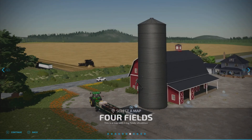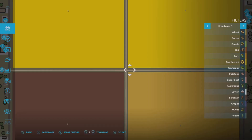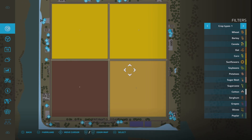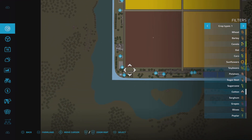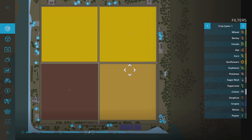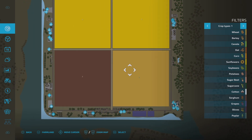We are going to check out the US edition. This is where the game starts you in all modes on both maps. As you can see, four massive fields. I'm in new farmer mode in the US edition. The layout, sale points, and everything visible on the map doesn't change between editions — it's just the equipment tweaked slightly and some of the buildings, which I'll point out.